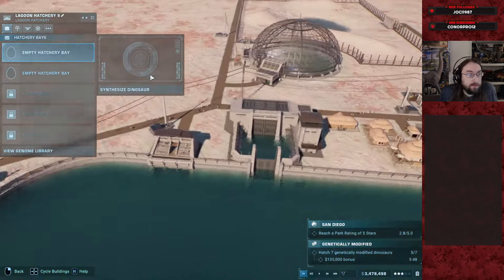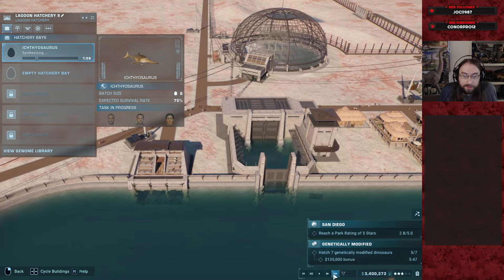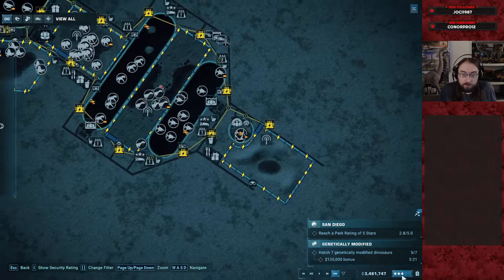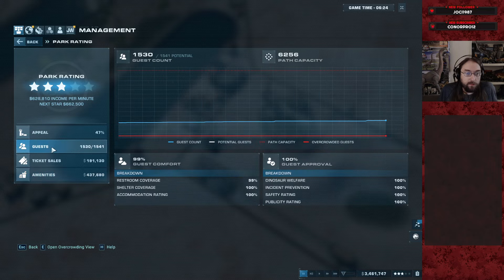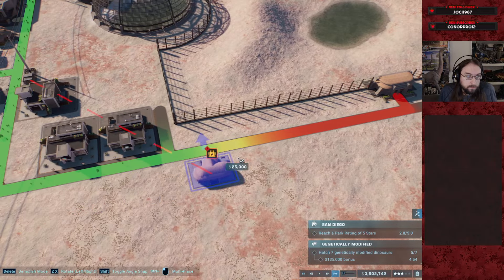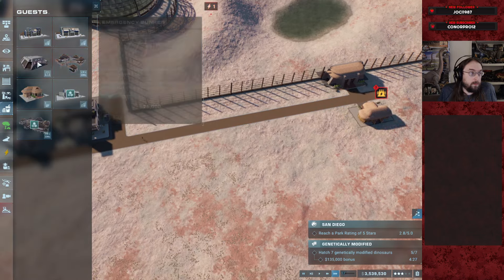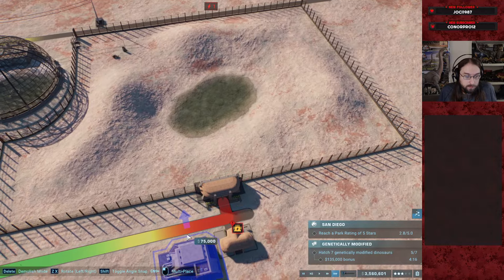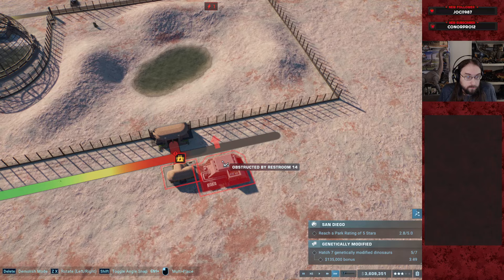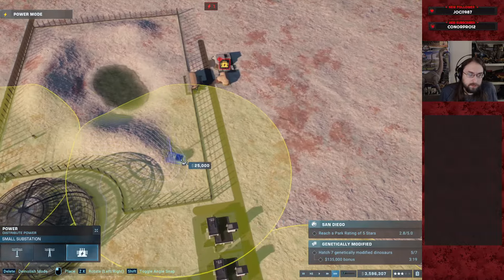Let's get those Ichthys for that contract. 10 and 11. I guess I could have held the other guy back for an expedition — it's fine. Shops are full. 89 on food, 99 on restroom. Let's put this back here, and then for power we put it right there. Let's just twist the path — eyeball it, doesn't have to be perfect.